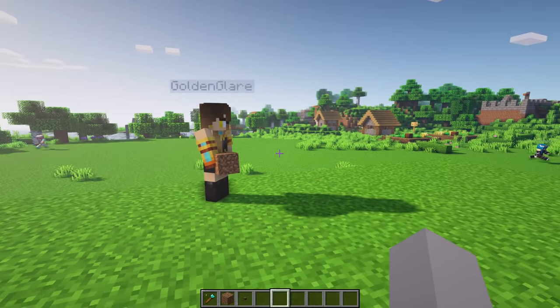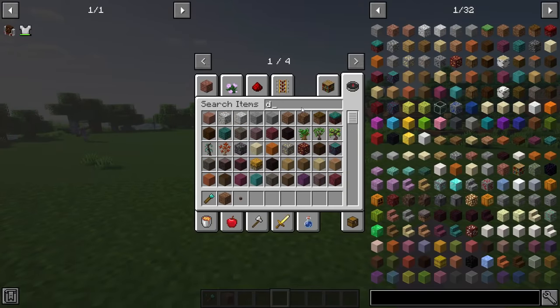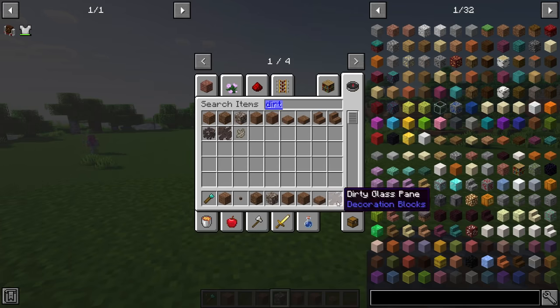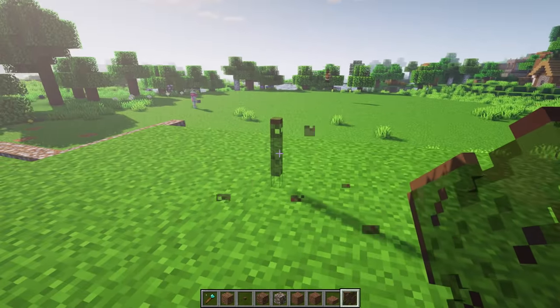It's anything that your heart desires. It's a build challenge. Everyone has a build challenge, and you just have to search dirt in your inventory. Let's see what we're dealing with. We get coarse dirt, rocky dirt, dirt stone. Oh, there's actually a lot of dirt modded blocks we could play with. Dirt stone stairs and dirty glass pane. Let's see what this looks like. Oh, this looks sick. Still got the word dirt in it.